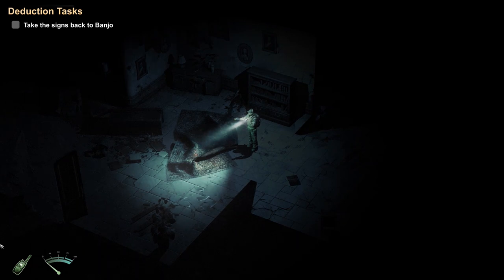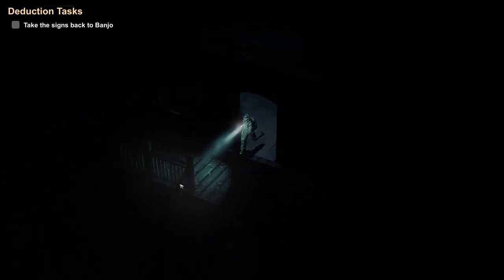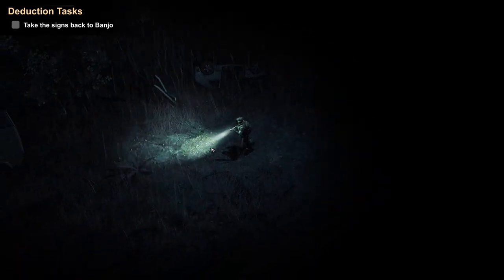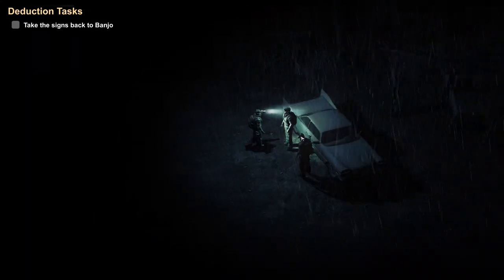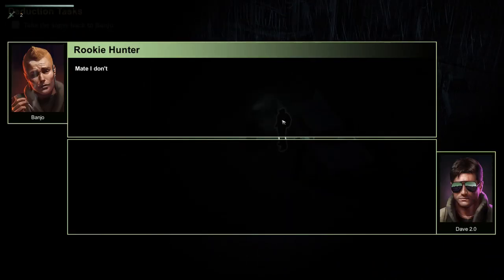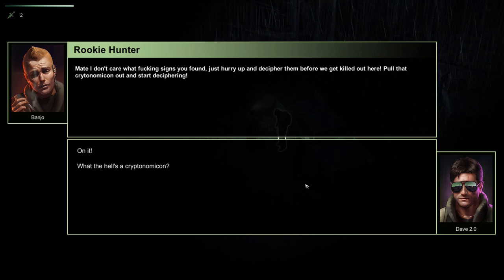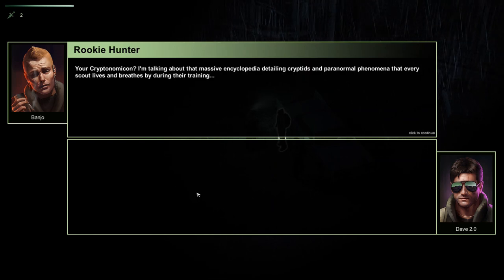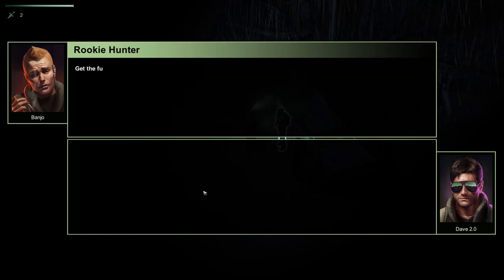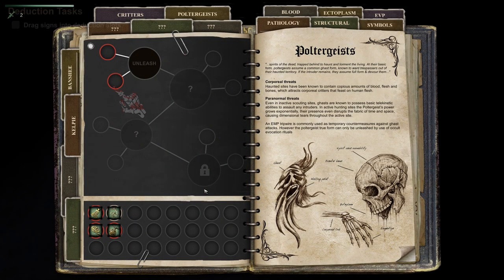With the black light I'm just going around touching everything in the house until I find something. It was the stove - isn't it always the stove. That's completely randomized - none of those clue locations matched where I found things the first time. We're done! We can take the signs back to Banjo, the very foul-mouthed guy standing out in the rain. He tells us to decipher the signs using our cryptonomicon - a massive encyclopedia detailing cryptids and paranormal phenomena.